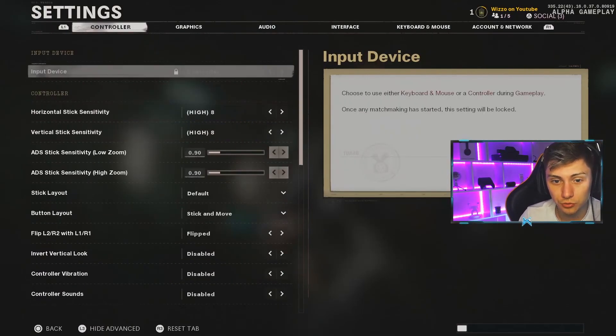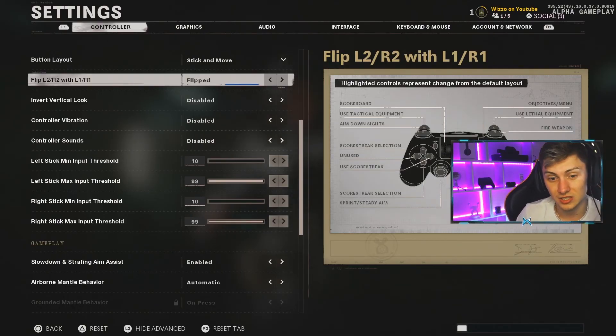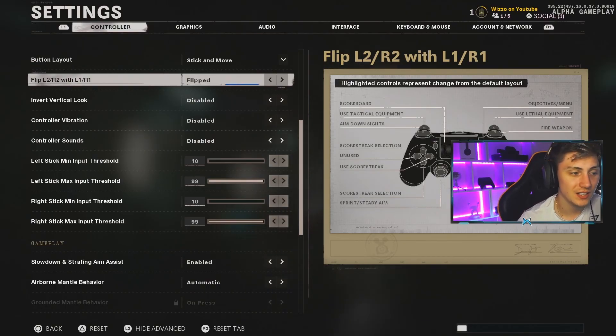That's all the controller settings we've gone through today. Go through them yourself, have a look, go into the advanced options and have a mess about. If things get out of control and you've changed too many things, press the right button to reset all options back to default. I hope you've enjoyed - if so, leave a like. Let me know what you think of the Black Ops Cold War alpha. I'm really enjoying it, though skill-based matchmaking is in the game and it's ruining it a little. It is what it is - have a good one, see you in the next video.